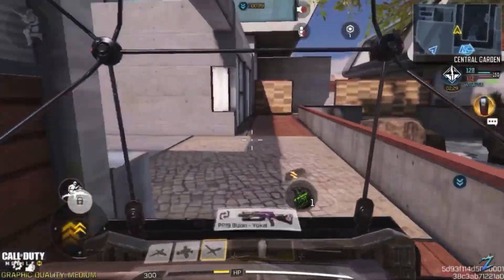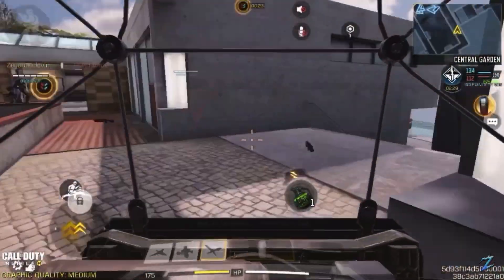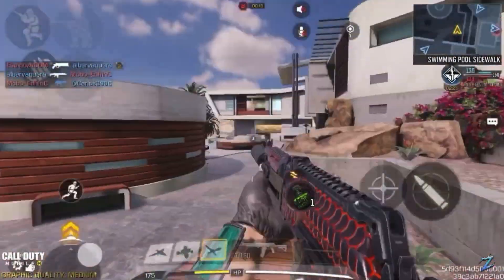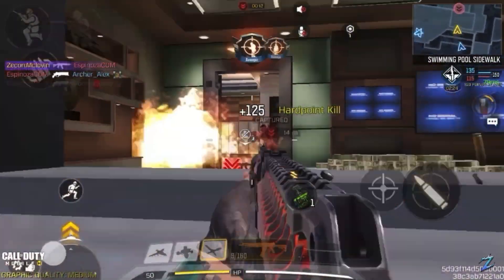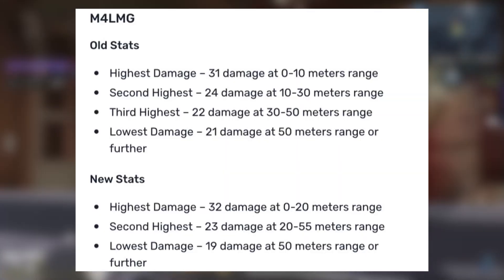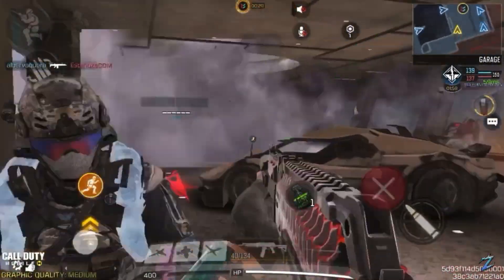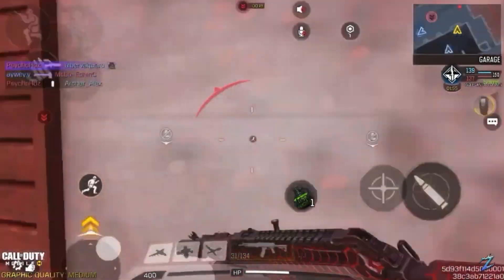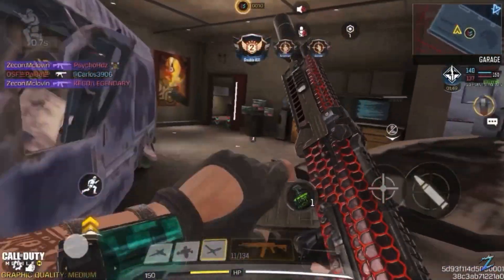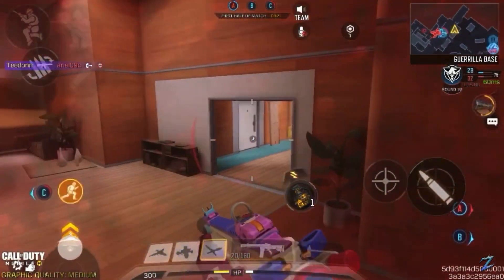The Man-o-War got a few nerfs and a slight buff — they increased the damage it does at close range, but also increased ADS time, so it now takes longer to aim down sights. There were also damage changes for the RPD and the M4 LMG. The Akimbo Diamatti was also adjusted — a lot of people were complaining about it — so they decreased overall mobility, increased hipfire spread by 35%, and increased the firing rate from 36 to 43 seconds.